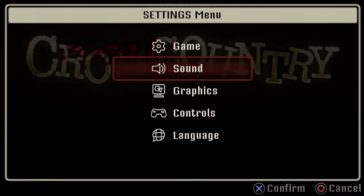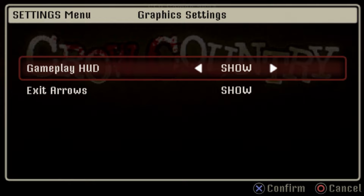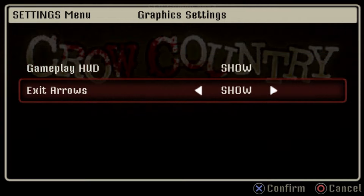For graphics there's really one set of options: Gameplay HUD — show or not — and Exit Arrows, which indicate doors you can go in or out of. I would have personally liked more options, like different filters or styles, but keeping it minimal does feel in keeping with the PlayStation era where settings were very basic. I think it works with what the game is trying to do.